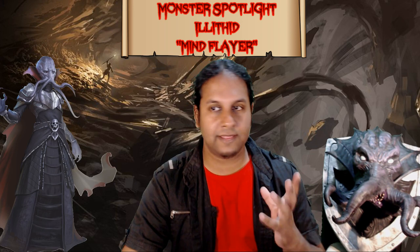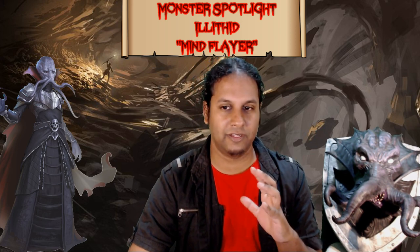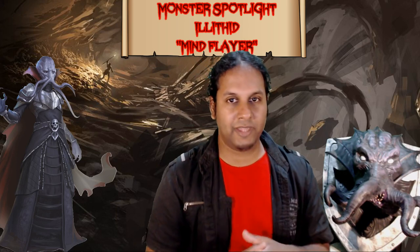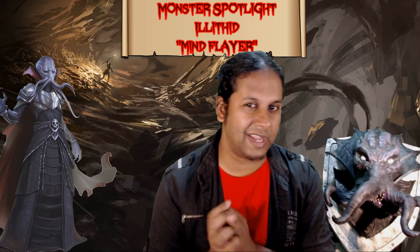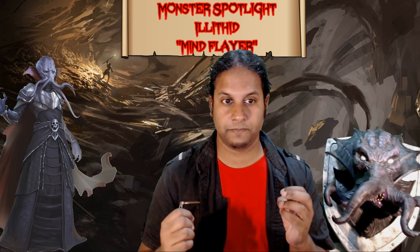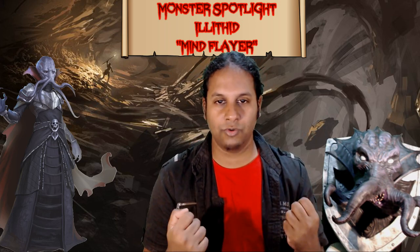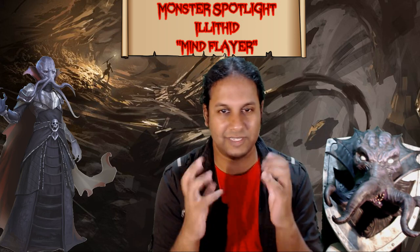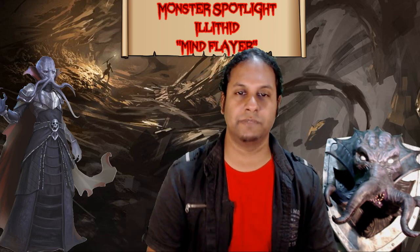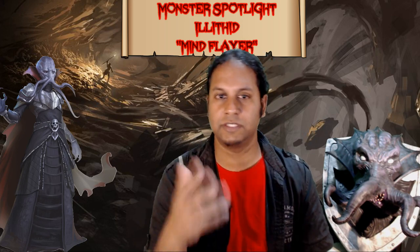Take in that knowledge for a moment. Think of your most terrifying villain that's not an illithid, then consider giving them psychic powers, hive-minded instincts, a lifespan of about 195 years, and the ability to control an army of mind thralls. These creatures expand, grow, and are sinister, devious — and I love them! So, how do we use them in our campaigns? What do we do to play these Mind Flayers in your game?